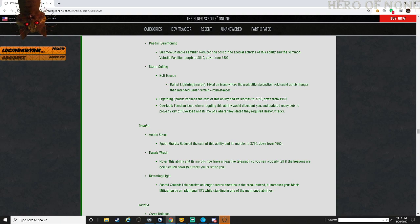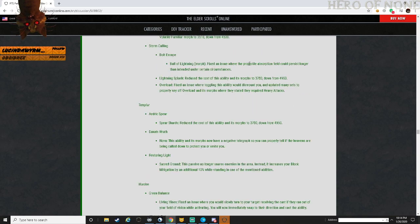Storm Calling - Bolt Escape, Ball of Lightning: fixed an issue where the projectile absorption field could persist longer than intended under certain circumstances - saw a lot of people abusing this. Lightning Splash: reduced the cost of this ability and morphs to 3,780 from 4,950. Overload: fixed an issue where toggling this ability would dismount you. Updated many sets to properly key off Overload's morphs where it was stated they require heavy attacks.